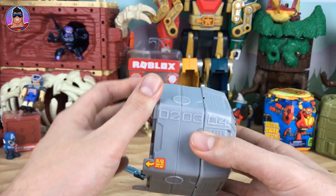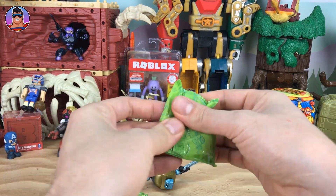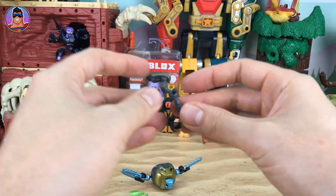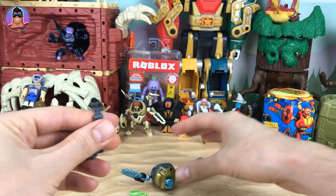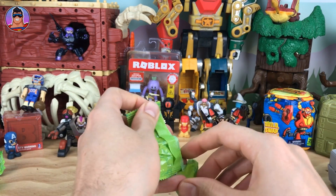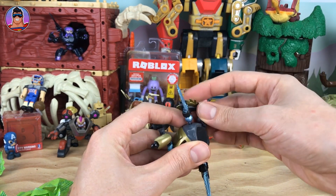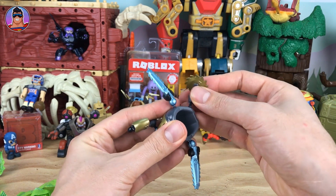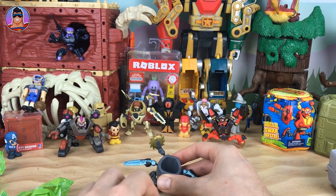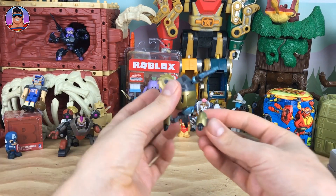Now the next section — section number two. We've got green bags this time. These feel a bit longer, could be arms as well. That's a leg, and another leg. Then we've also got a chainsaw — I'm going to guess that's a shoulder chainsaw. I'd say it goes that way. We'll find out at the end when we see the photo of the character and then we'll know if we've built them correctly. And last leg — good, we can make him stand now. I'll put him up where he's easier to see.